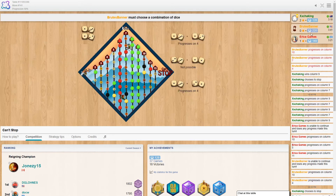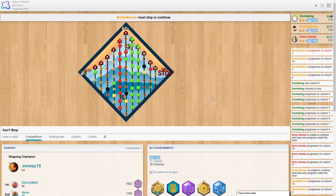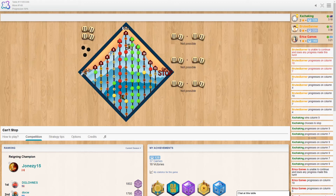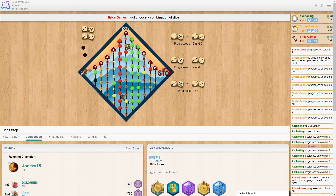One for Erica Games, none for Brood Spanner - Brood Spanner's had a tough game. That's great for us, just one more two and the game will be ours. If we can't roll the two, we're also kind of close on the five. Brood Spanner really only on that ten with the five and the seven, but right down the bottom.